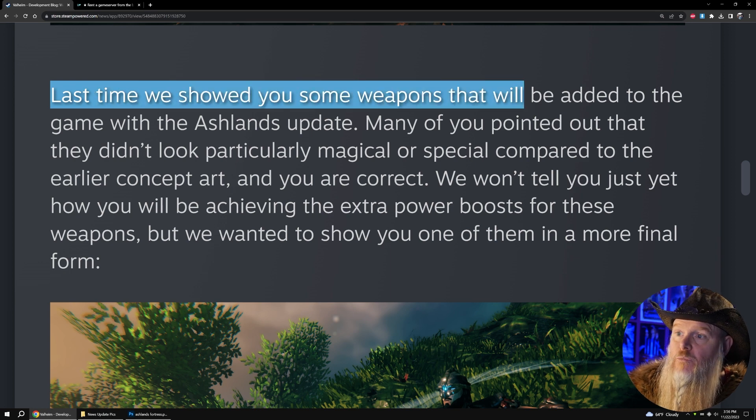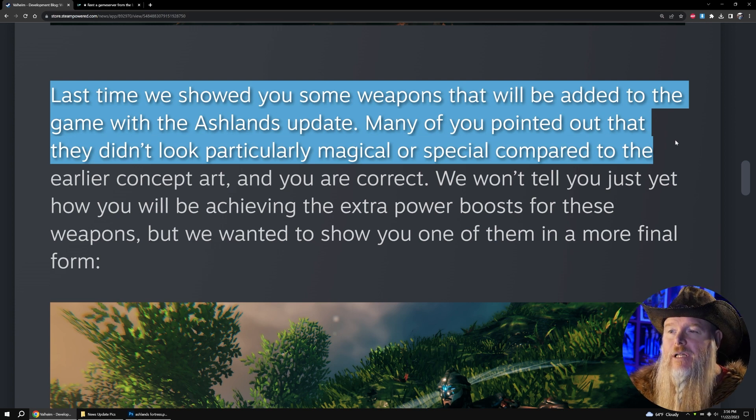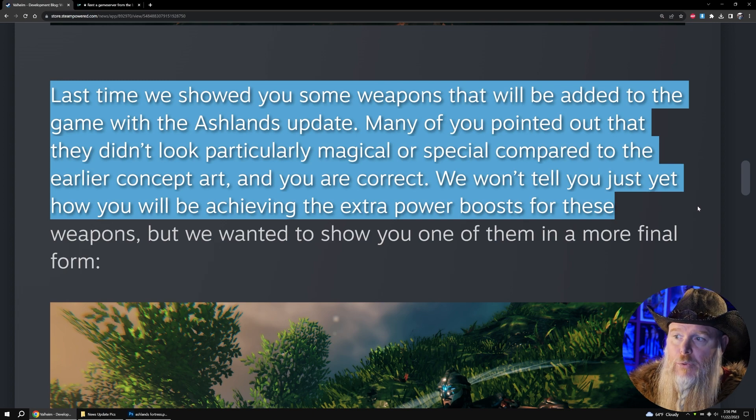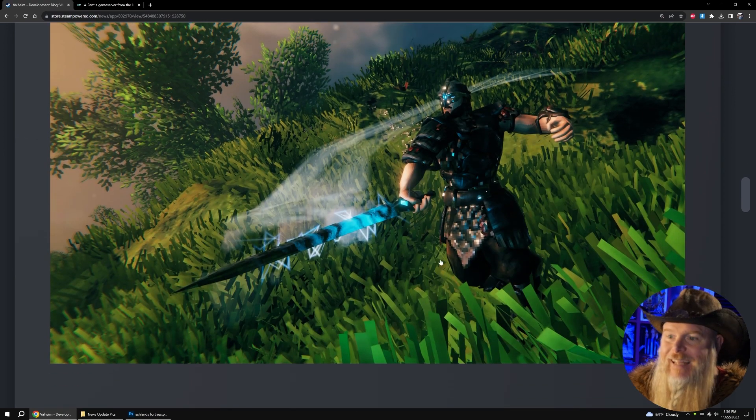They go on to say that last time they showed some weapons that will be added with the Ashlands update, many of you pointed out that they didn't look particularly magical or special compared to the early concept art — and you are correct. They won't tell us just yet how we'll be achieving the extra power boosts for these weapons, but they wanted to show one of them in a more final form. Here it is — the sword — and it's glowing and it's got electricity on it. It's basically enchanted, but since they call it a power boost, I'm guessing it'll be like a buff, similar to our food buffs or the buffs we get from the boss stones, with a limited duration. Either way, it's still a way that we can enchant our weapons.